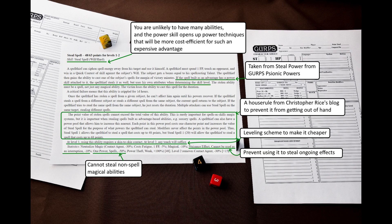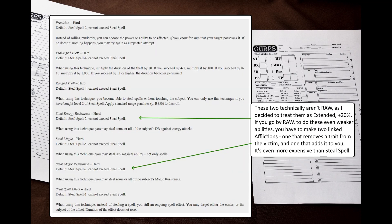The clause for stealing power skills was taken from the Steal Power ability from GURPS Psionic Powers. Because this is a signature ability of the Spell Thief class and you are unlikely to have many magical abilities, I suggest attaching a power skill to it. This will allow the Spell Thief to get better at stealing spells more cost-efficiently, and better than those who are limited by the talent cap. In addition, this opens up power techniques that expand the possibilities in a more cost-efficient manner.